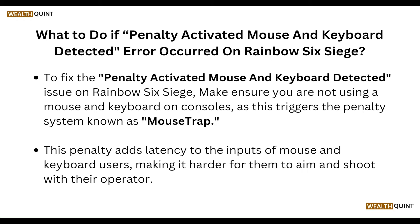To fix the penalty activate mouse and keyboard detected issue on Rainbow 6, make sure you are not using a mouse and keyboard on a console, as this triggers the penalty system known as mouse trap. This penalty adds latency to the input of mouse and keyboard users, making it harder for them to aim and shoot.